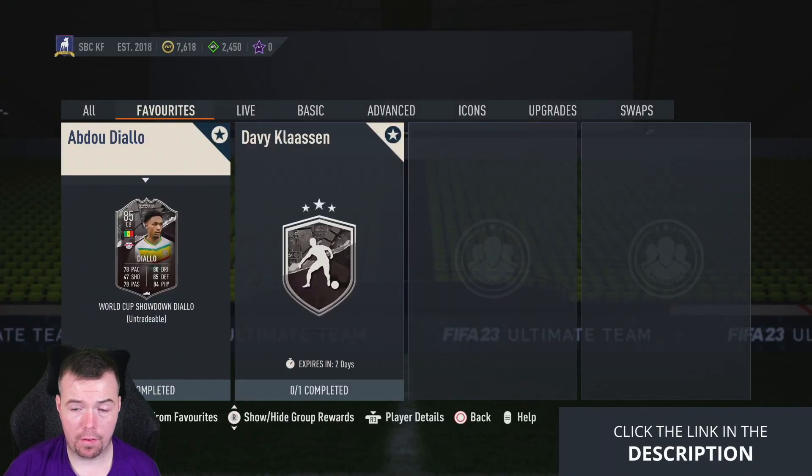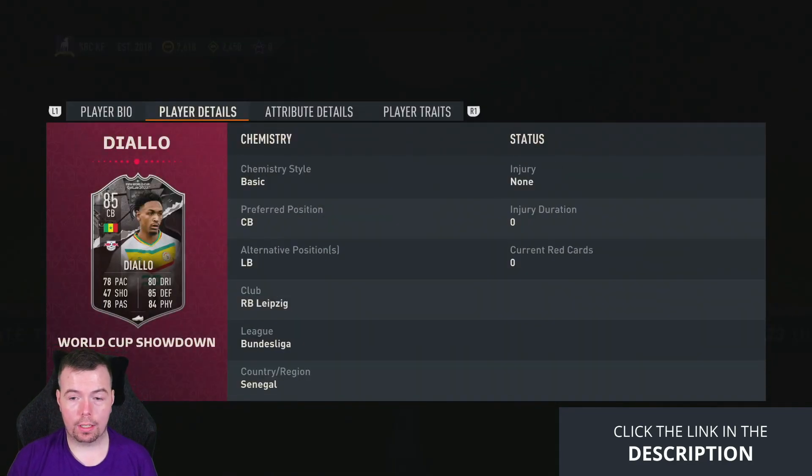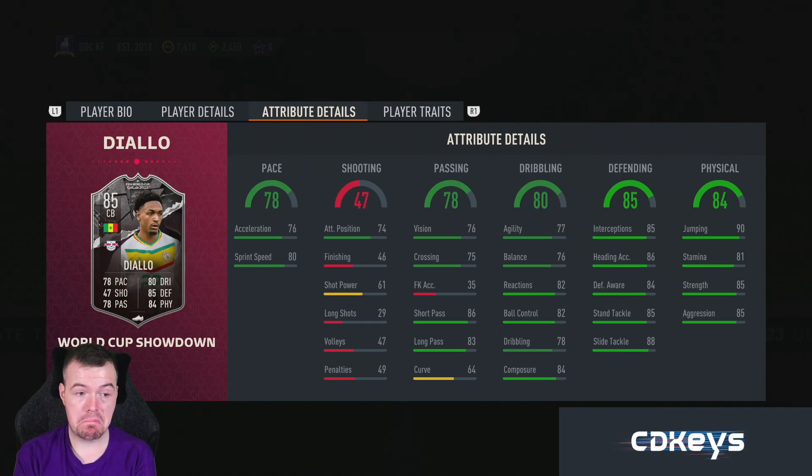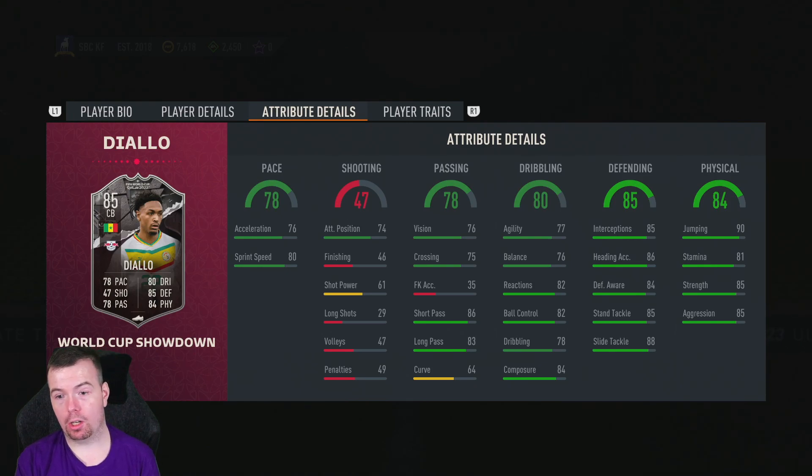This first of the two Showdown cards will cost you around 28,350 coins buy-now. That's really good value, especially if it gets upgraded — a plus-two on everything for a center back is actually some really great stats.